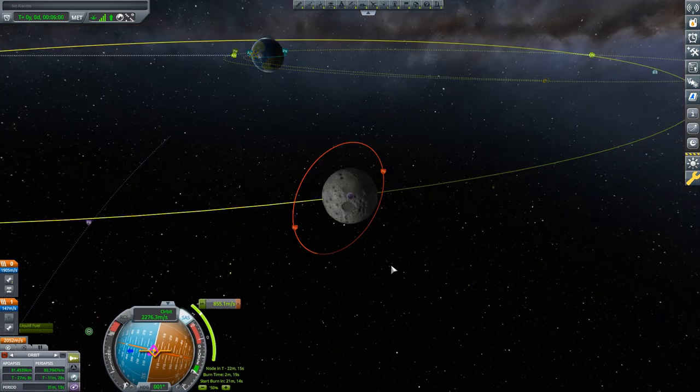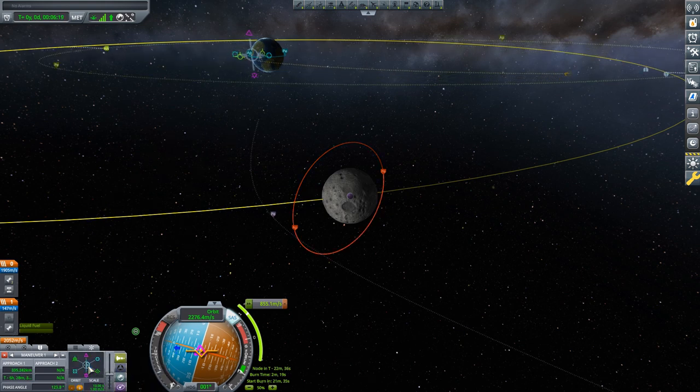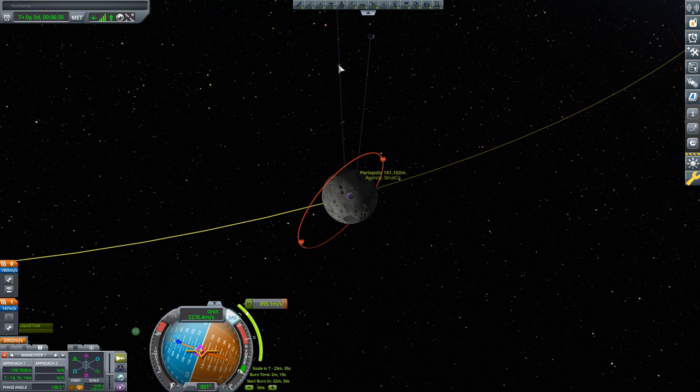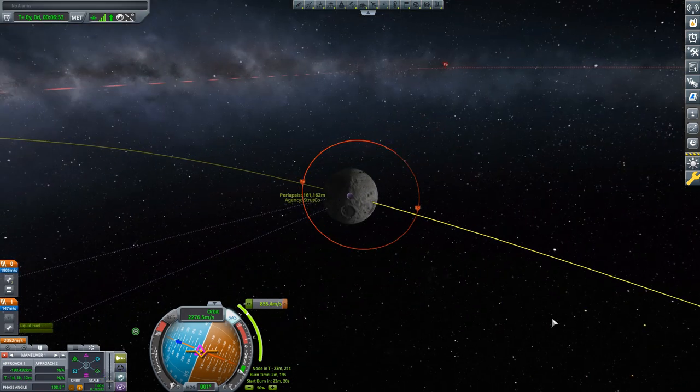Setting up our transfer to the moon - it's just a little under 860 m/s to get out there. Shifting our view to the moon, this is the orbit we're aiming for, so we have to pay attention to our incoming trajectory. Setting up the maneuver and pumping ahead a little in time, the plan right now is to hit the moon smack in the middle. If you can get the outgoing trajectory to match up with the incoming trajectory when viewed from the top, that means you're aimed right at the center.